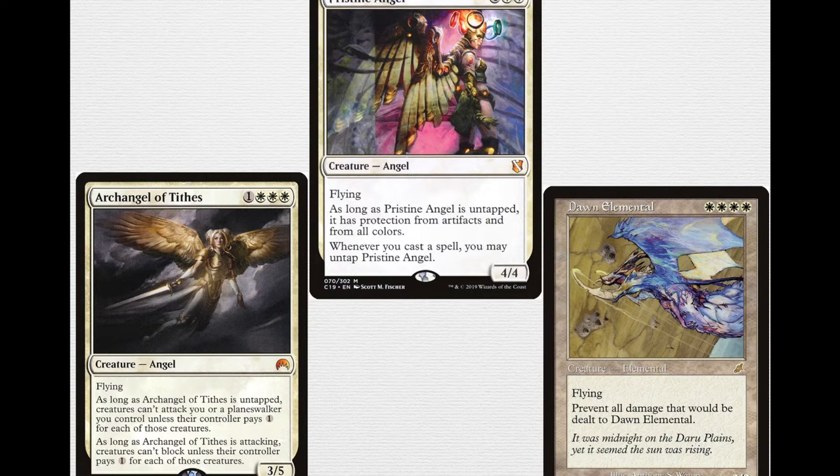Its other ability is: as long as Archangel of Tides is attacking, creatures can't block unless their controller pays 1 for each of those creatures. This is a token deck, so if you're attacking with a lot of tokens, they have to pay 1 to block each one, which in some cases makes your army unblockable — very strong. This card works very well with the fact that you have Vigilance, and it works offensively and defensively.